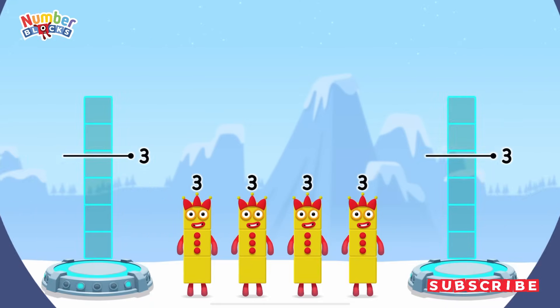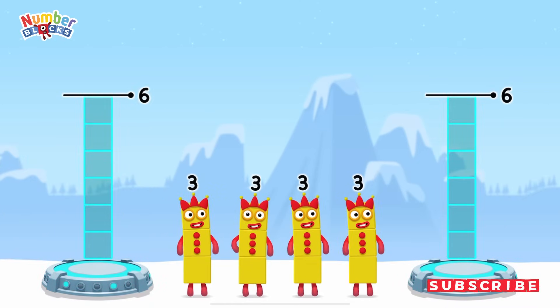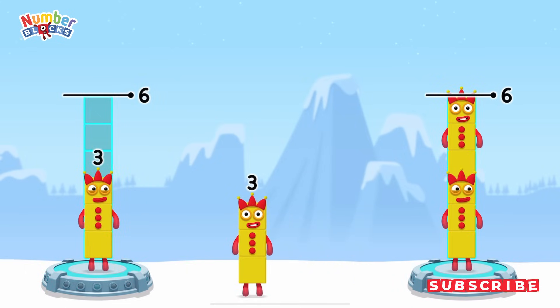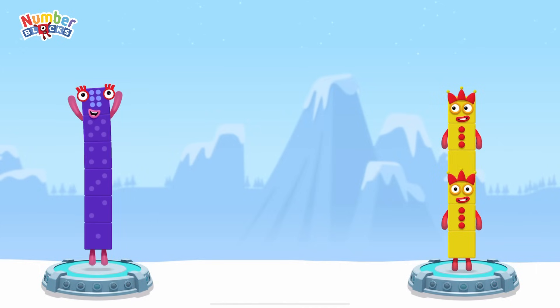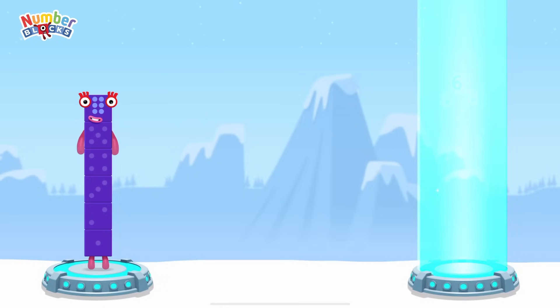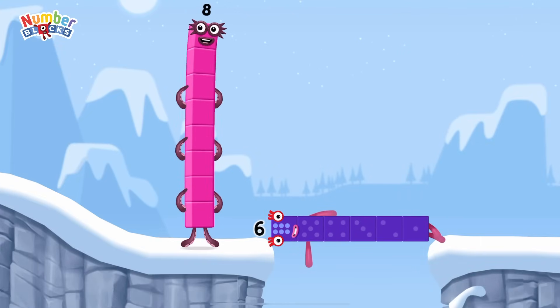Share the number blocks evenly to make two groups of six. Three, three, three, three. Correct! Three plus three equals six. Three plus three equals six. Six equals six. Six. Well done.